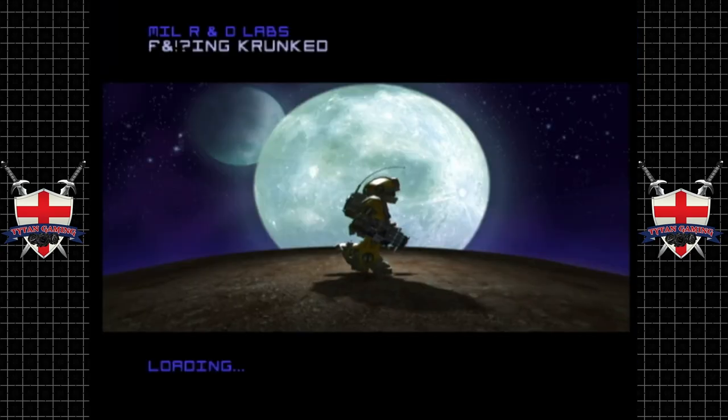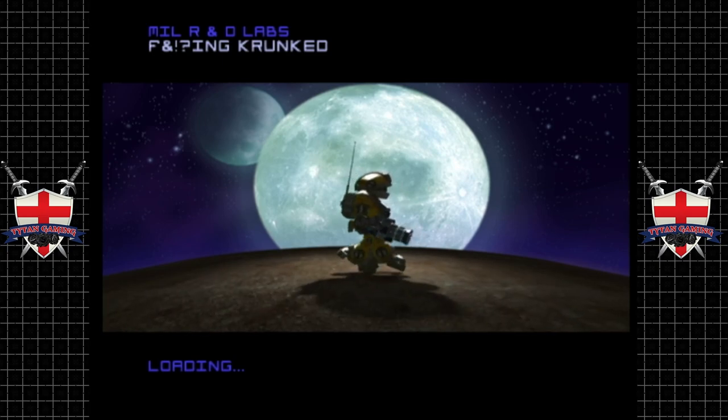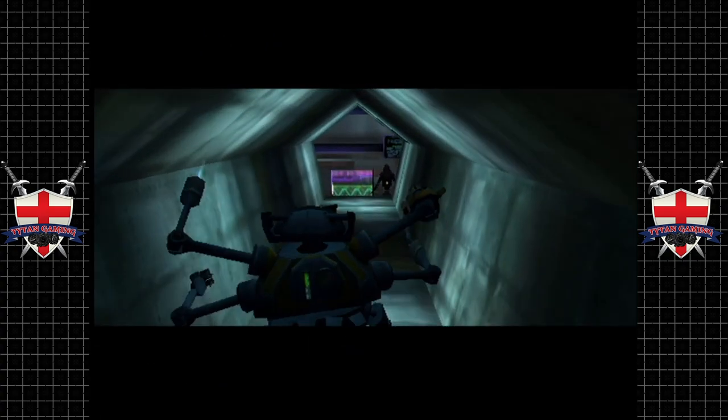Hey guys and welcome back to Matlarn's glitching system. When we last left off, we found Krunk and he wasn't exactly over the moon to see us, although I think that was just him being cute. But I do like this level because we get to play as him.